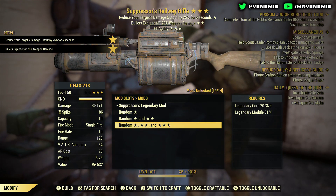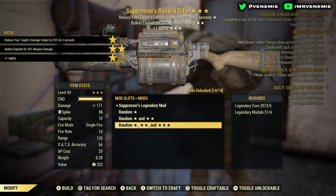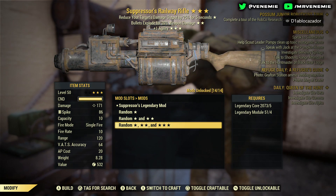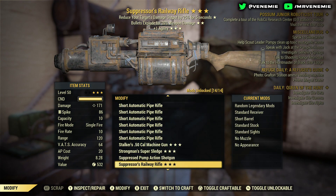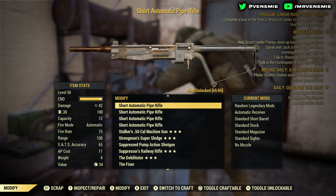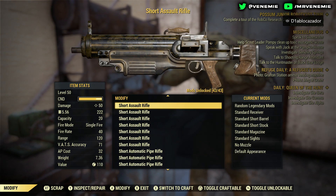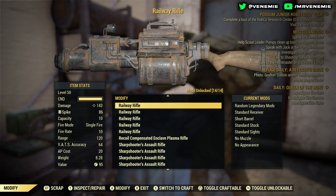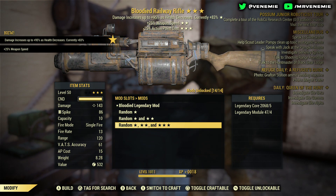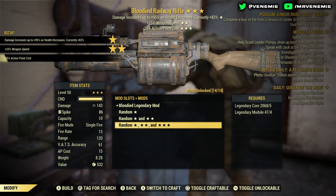Coming on to the next one: Suppressor — explosive, plus one agility. That is great, that is absolutely brilliant — just like the Furious one. That's two great ones so far, plus the Vampire, so we've got about three good rolls.